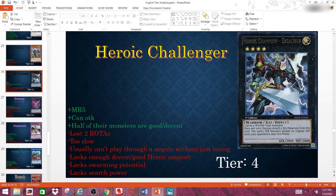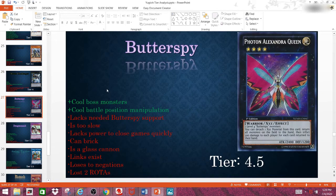By the way, the main deck monsters are called Heroic Challengers and the Xyz are called Heroic Champions. Next we have Butterspy. This is arguably one of my favorite Xyz monsters, if not my favorite Xyz monster in the entire game. But unfortunately it's stuck to the Butterspy archetype, and this archetype is severely lacking — despite the character who used it being in four duels.